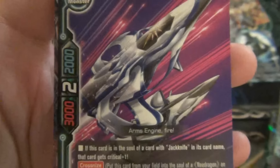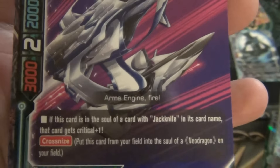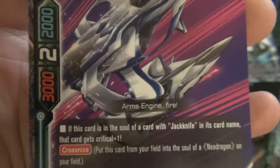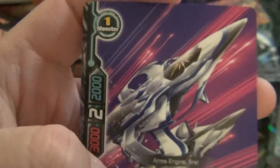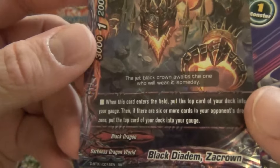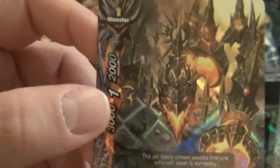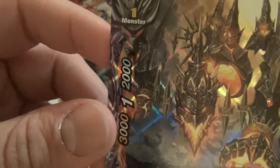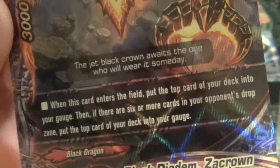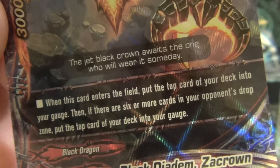Jack Arms J Igniter: 3/2/2, size 1. Put this card into the soul of a card with Jackknife; if this card is in the soul of a card with Jackknife, it gets plus 1 critical. Size 1. Double R Black Dadmzacron: 3/1/2, size 1. When this card enters the field, put the top card of your deck into your gauge; and if there are 6 or more cards in your opponent's drop zone, put the top card of your deck into your gauge again. Holy crap! I feel like I'm definitely digging in this box for this set if I want to get all these cards.